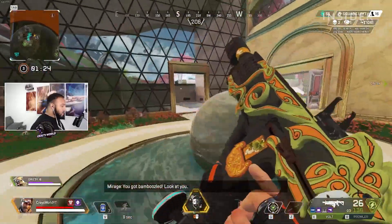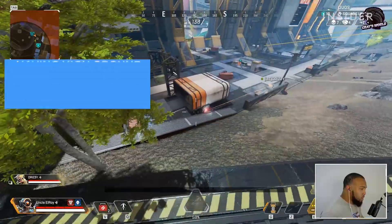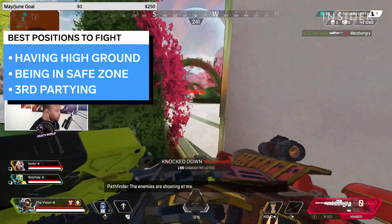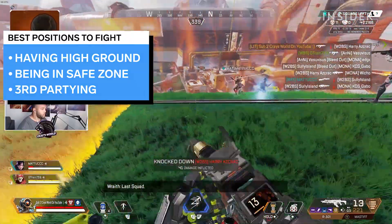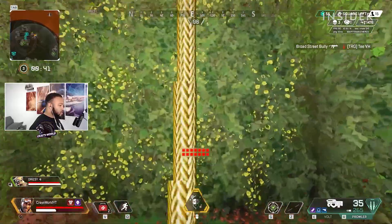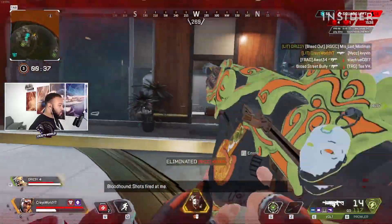You should try to engage in gunfights only when your team has a better position than the others. This could be having high ground on them, being in the safe zone when the opposing team is not, or jumping into a gunfight as the third team when you know both teams are already damaged — this is known as third partying. If you try to take a fight without any of these advantages, you are putting yourself at the greatest risk to lose.